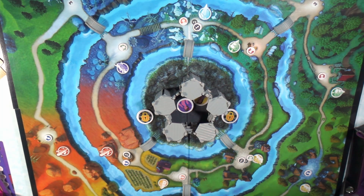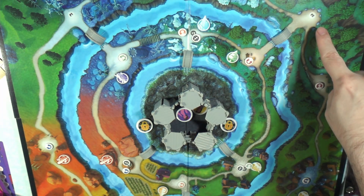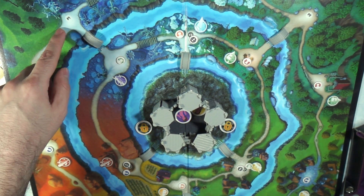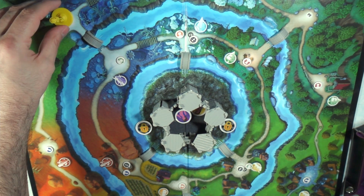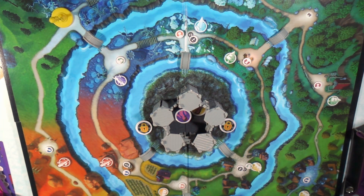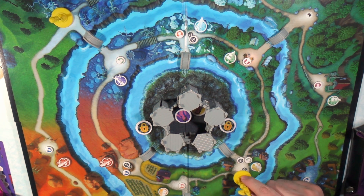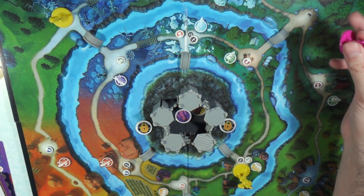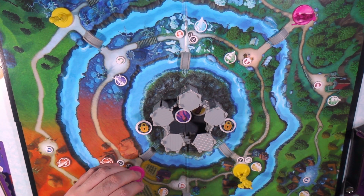The final thing you're going to be doing on this board is placing your sidekick and your villain. If you see right here it says P2 — so that would be for player two — and on this side it has P1 for player one. That's where you would put your sidekick, and the sidekicks are going to start on the outer ring. On the inner ring you're going to see a V1, so that'd be for villain one — which would be Gaston in this case. If I place Abu in the P2 section, there's going to be a V2 section where Jafar is going to start.